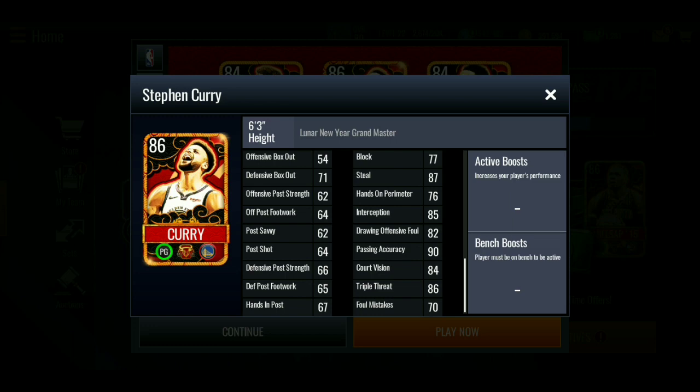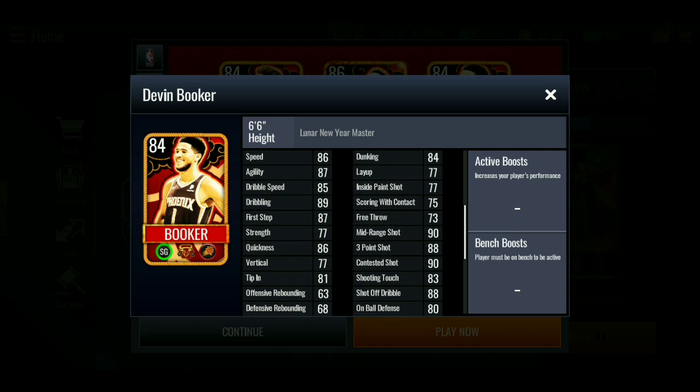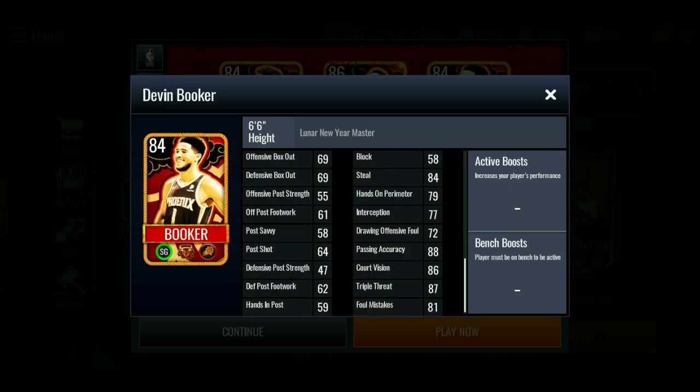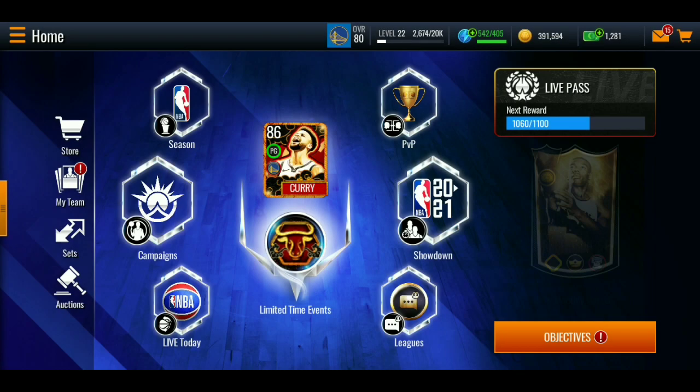Some of his stats do dip into the 77s and 65s which is odd. Third master: 84 overall Lunar New Year master Devin Booker. Stats: 87 outside scoring, 77 inside scoring, 86 speed, 87 agility, 85 dribble speed, 89 dribbling, 87 first step, 84 steal, 88 pass accuracy, 86 court vision, 87 triple threat, and 81 foul mistakes. We'll hop into the promo now.